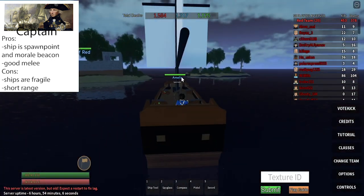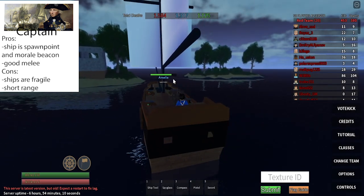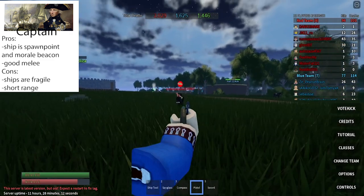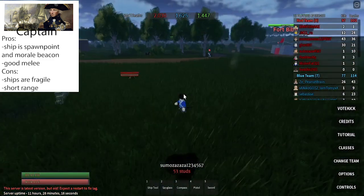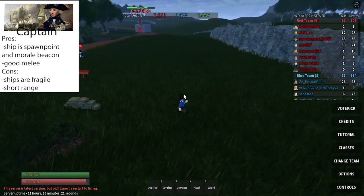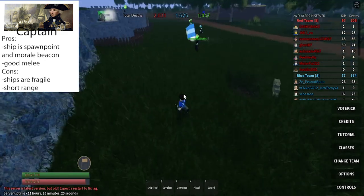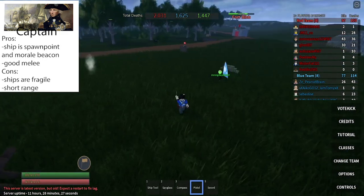Just look out for cannons or other ships nearby since it literally takes like four hits from a cannon for a ship to sink. It's a standard pistol-sword setup — the sword is quite nice, but the pistol is mediocre as far as a ranged weapon is concerned. It's still situational since you kind of need to be near a coastline or an island for the ship to even matter. Otherwise, the sword and pistol setup isn't that great on its own.